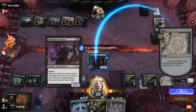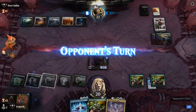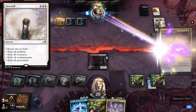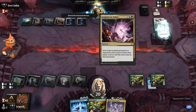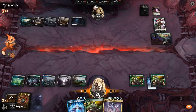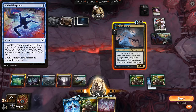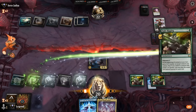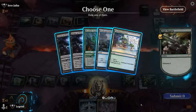Double Cut Down in the graveyard is great. Farewell could be painful — exiling our enchantments. Just Allegiance to Ashes. So now we're waiting for another enabler, and there it is. Maybe play this one first to play around Make Disappear, and then Fight Rigging number three.